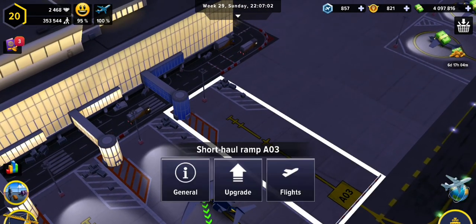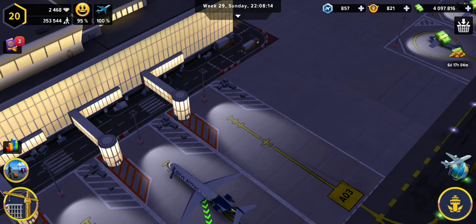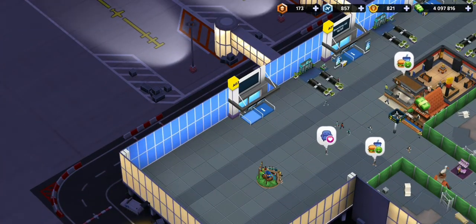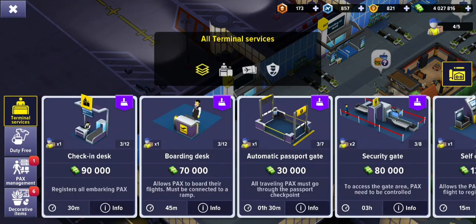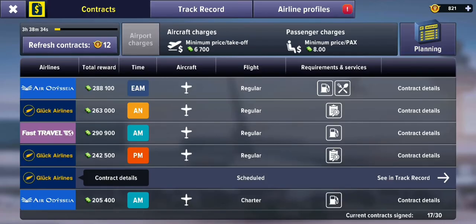So what we're going to do is open it up, go into the terminal, and purchase a boarding desk which will be placed right on the spot. Then if we go into our contracts and click on planning, we can see the next step is lined up.